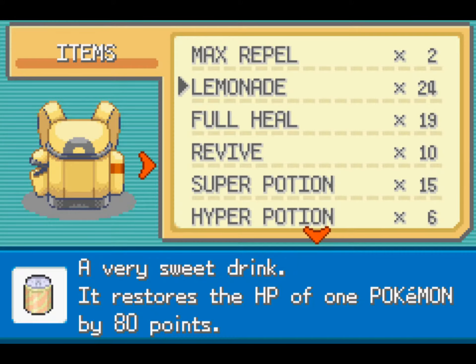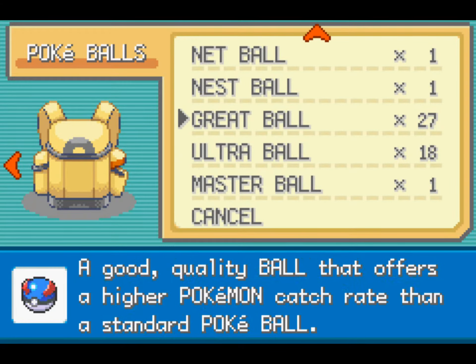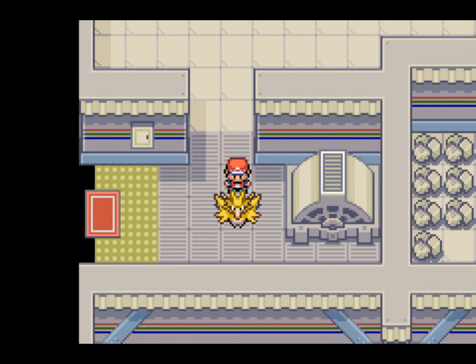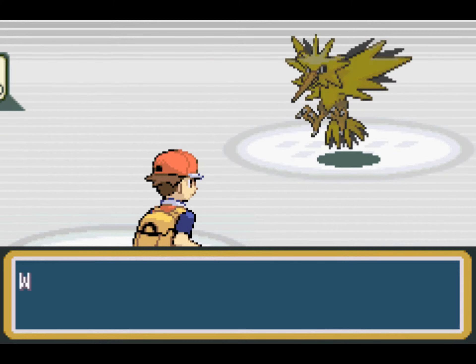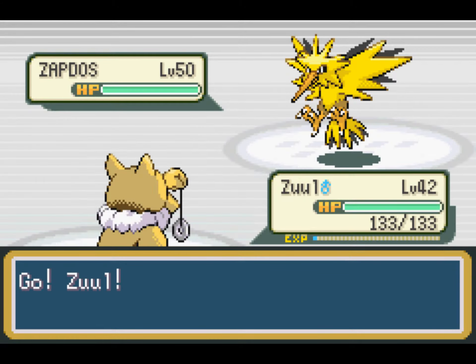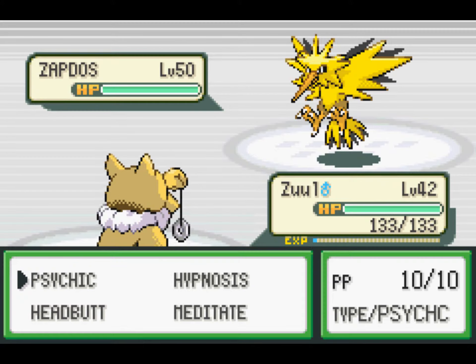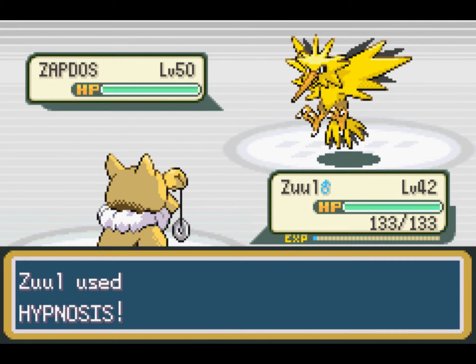I just want to make sure I have enough Poke Balls - I nearly forgot. It's Zapdos! We're going to hypnotize it. It used Detect, of course. I should've gone with Meditator but I forgot it had that. We're going to go with Meditator again in case it's got Agility.